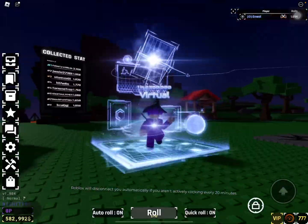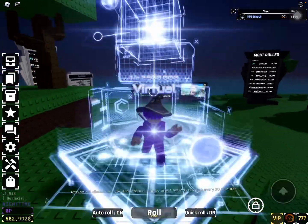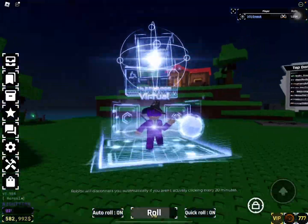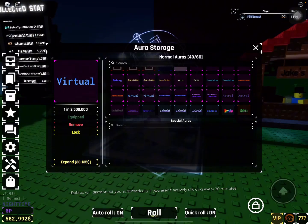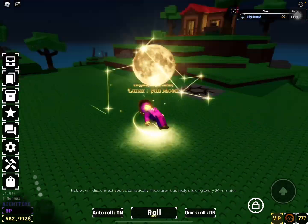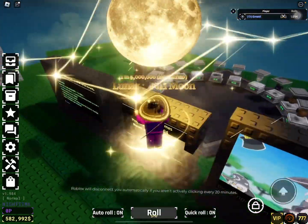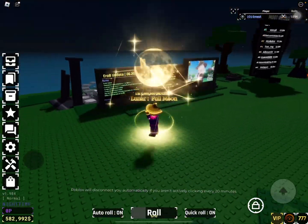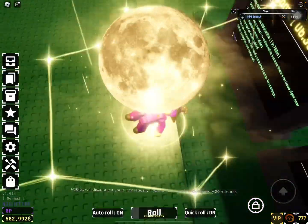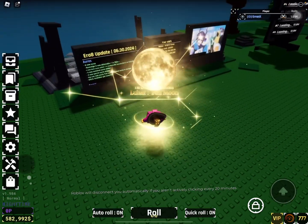The walk animation for Virtual is weird — it's like you're walking in a fashion show or something. Full Moon got reworked too, which is insane. They did a really good job — it looks very good with the moon. Really good rework overall.